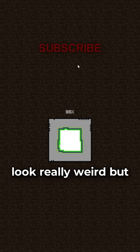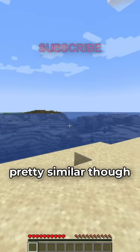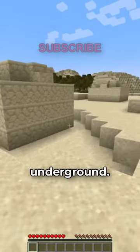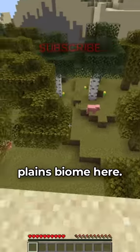I imagine the world generation is going to look really weird, but that's about it. And now we're in a desert. The world does look pretty similar though - this is actually way better than I expected. Oh well, there's a desert temple underground. The world generation is kind of messed up though; there's just a random plains biome here.